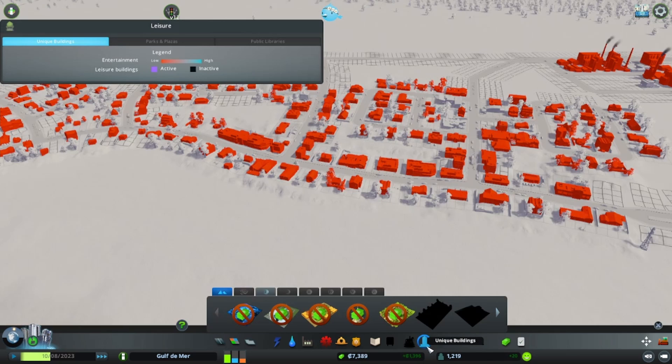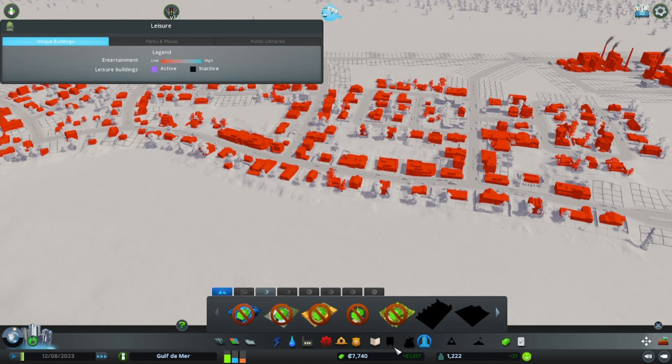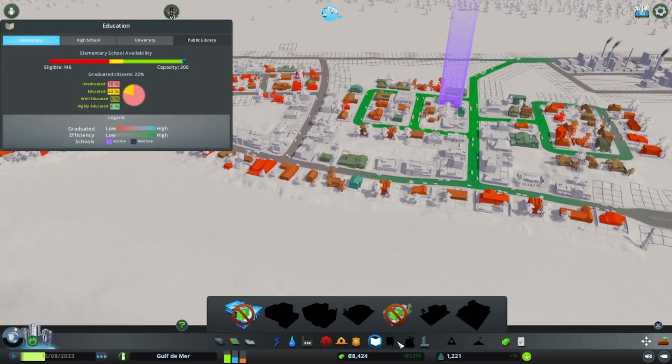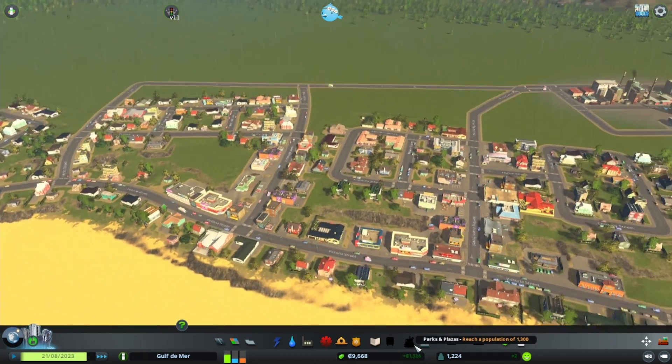If we look at our unique buildings, we have no money so never mind. I don't think we've unlocked parks yet either - parks and plazas require 1300 people.